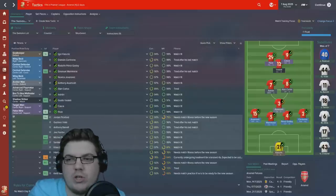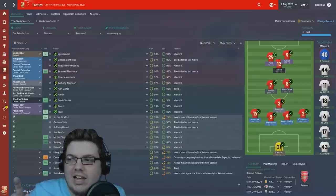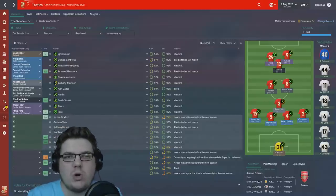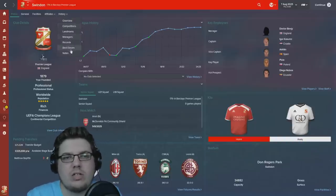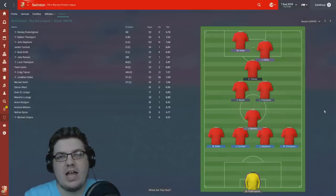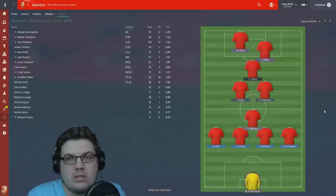So let's have a little look at what we used in the Swindon lot many times ago. It's a 4-1-2-1-2 tactic and it worked fantastically well in the first few divisions, mainly League One and the Championship of my Swindon lot save. Now if you didn't watch the Swindon lot, I highly recommend it — it's said to be the second best series ever, just behind Top of the Pops 2.